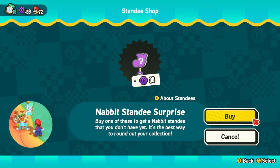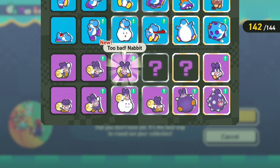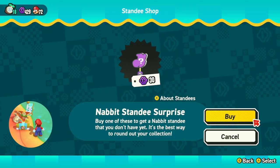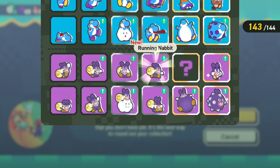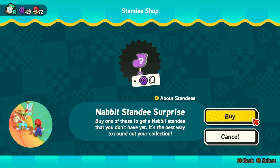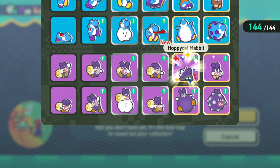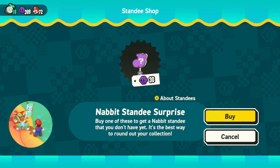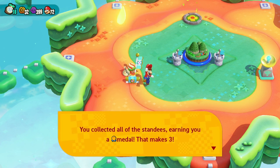He still wears the little mask — what a cutie! What else we got in here? It's wild, we're almost done. Two more standees. Bad Nabbit — look at him with his little bag of goodies. We got two Nabbits left. We've gotten all the standees ever — that's really cool! He's running with the bag, he's getting his long jump in. And finally, you know what's coming — the little hoppy. Let's see it. Hold on — boom! A hoppy cat Nabbit, there he is!